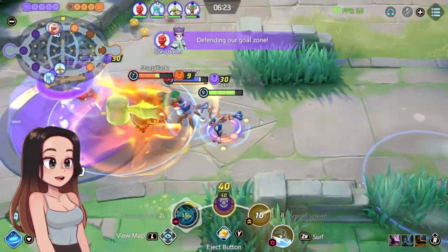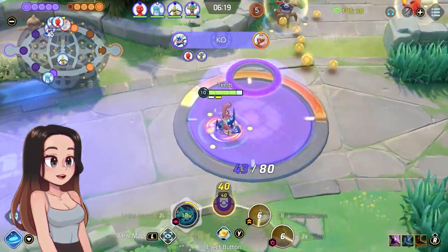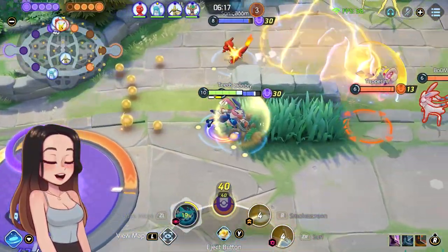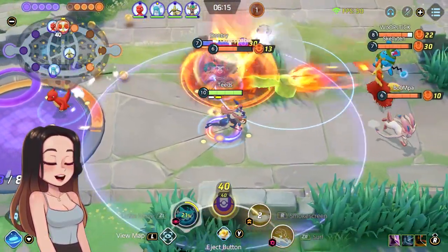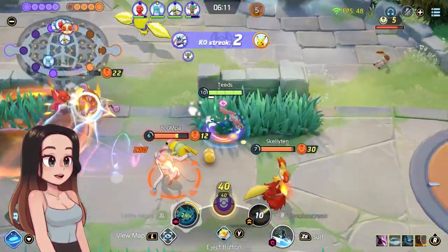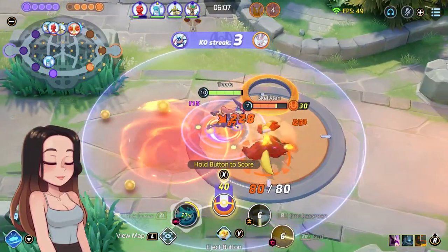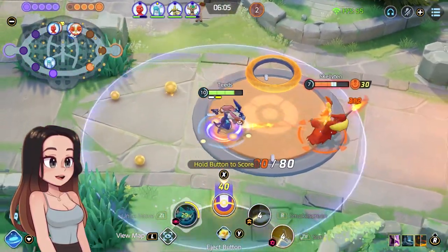I don't know why the percentages are different. Maybe there's something I'm not seeing because I don't do math for a living — I just like testing things. Maybe there's an explanation, maybe there isn't, maybe it's just bugged, or maybe it's just PTS and they haven't worked out completely how it's going to work in-game. Or maybe there are some hidden things I don't know about.